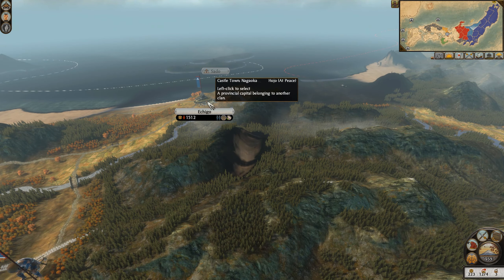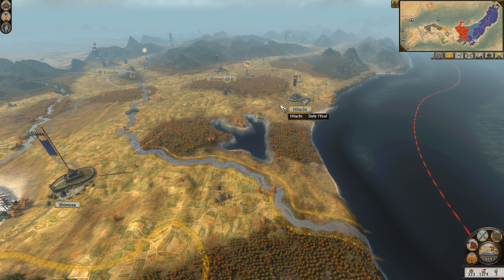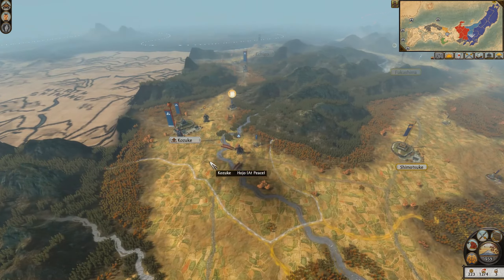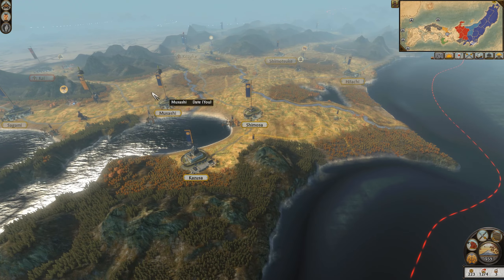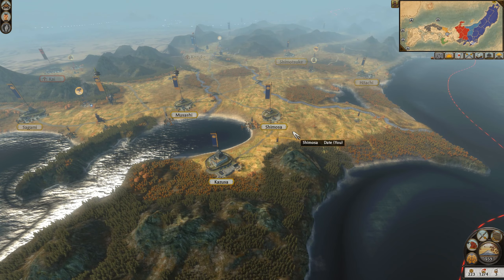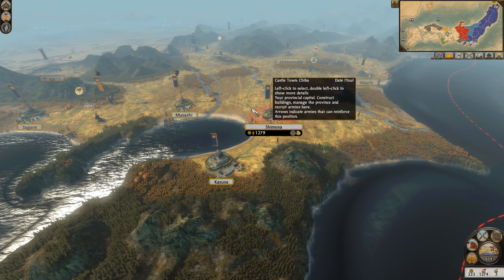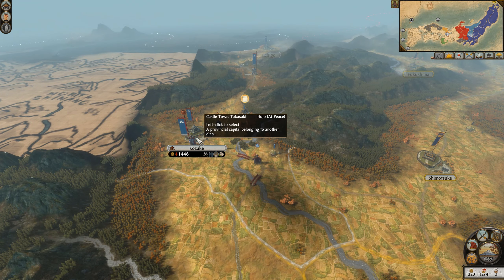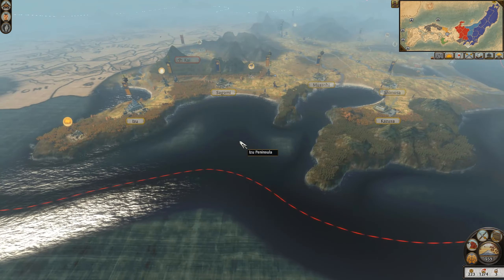We pushed into Fukushima. Unfortunately, we couldn't take their capital as the Hojo took it. So as we pushed further south into Sato territory, we eventually declared war upon them, joining this coalition between the Hojo and the Takeda. The Hojo really overextended themselves and we had a massive opportunity to intercept and crush two full stacks at half strength. We also pushed all the way to Izu Castle, and now we do have a small peace with the Hojo, though I don't know how long that's going to last as they are starting to build back up.